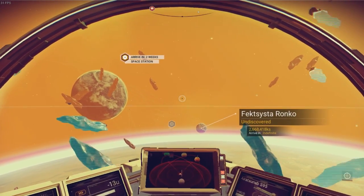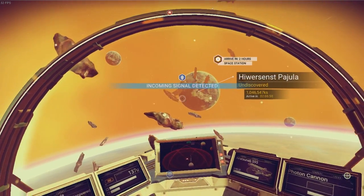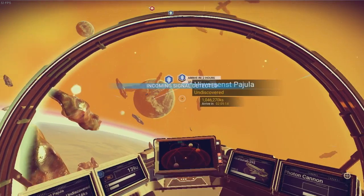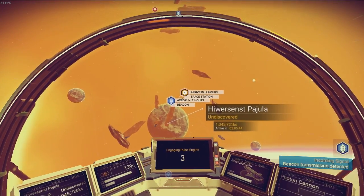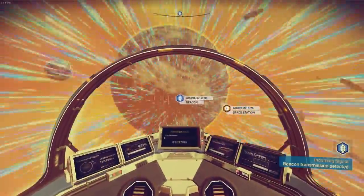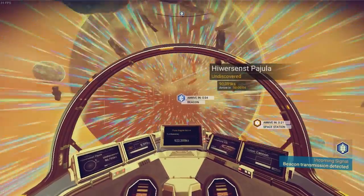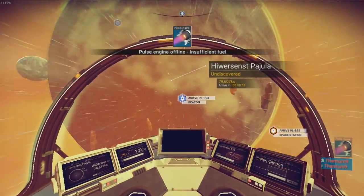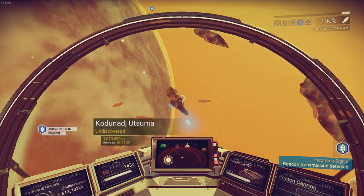Let's do a star system scan and see what we can find. Incoming signal — where is this coming from? It's coming from this planet. Let's head to this beacon because it's going to be something important. We're arriving at this beacon in eight seconds. We're coming in to land on this next planet and... wow, that was really bad actually.